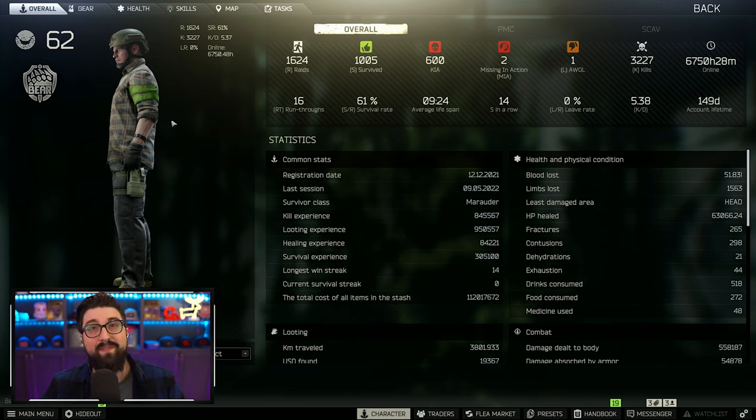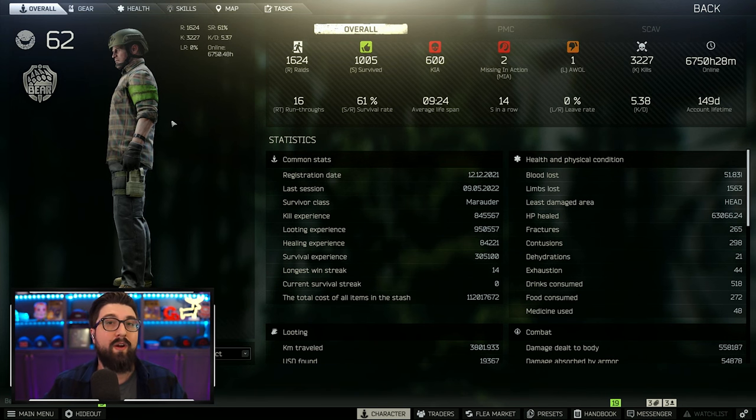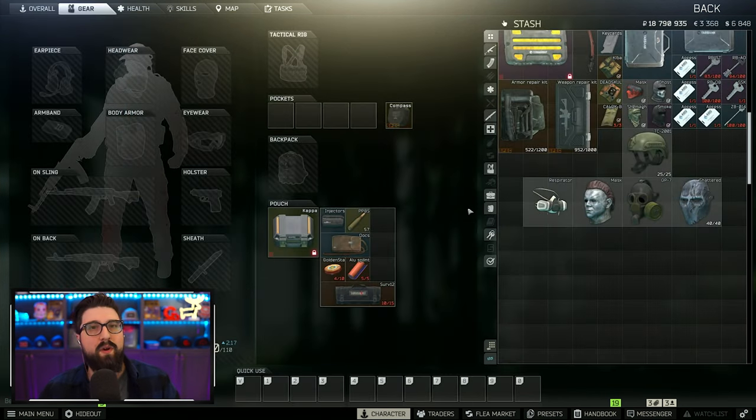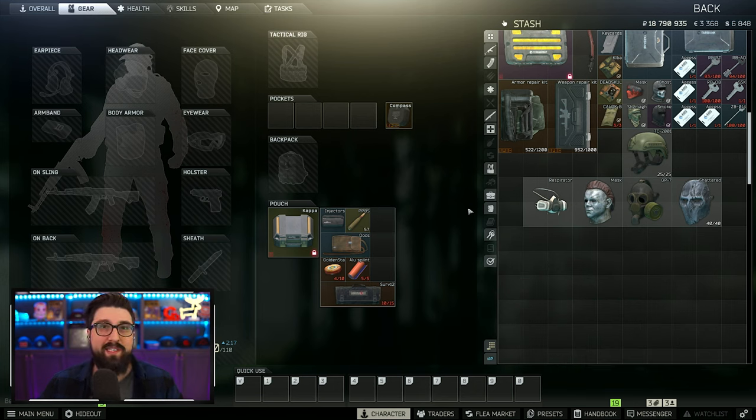You're probably going to have to have the flea market unlocked, so wait until you're level 15. But I promise you these are going to be your better ways of wearing something to tell each other apart. The first thing I want to talk about is face coverings and headwear. I always say you should be using a balaclava of some sort because your skin reflects the sun like you wouldn't believe in Tarkov. So it's always good to wear a cheap balaclava, ghost mask, or smoke mask — and using something more unique that people don't usually use will make your teammates stand out more.